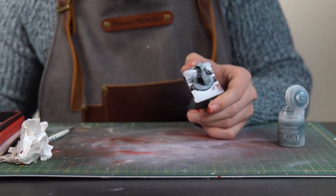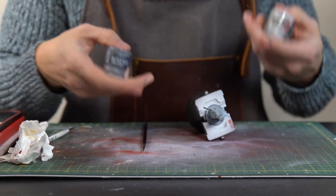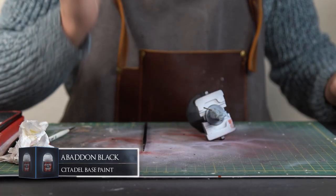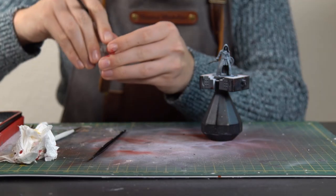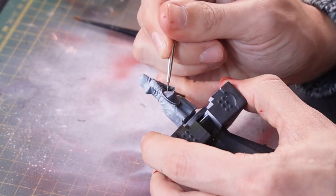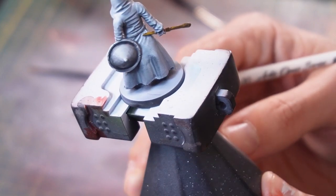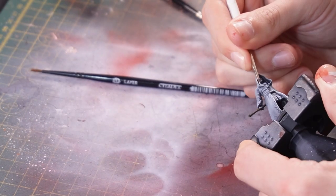Let's base the staff while we're here — we'll base that with some Snakebite Leather contrast. It's a nice wooden little catalyst, as I should call it. Now I'm going to move on to the shield — I'm not going to use metallics for it. I'm going to try to use some acrylics: Ishan Grey for the main tone, Corax White for the highlights, and Abaddon Black for the shadows. Thin layer all over the shield with Ishan Grey, then load up the Corax White and create a kind of bouncing-out-from-the-center effect, blending those together. I'm going to carry on with this white to edge highlight and brighten up areas of our cloak.